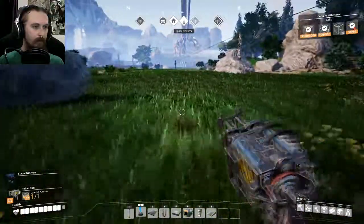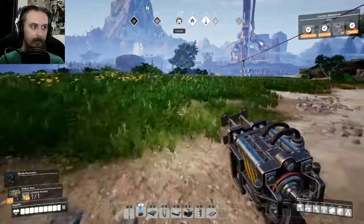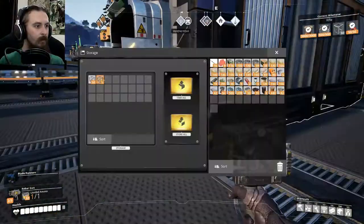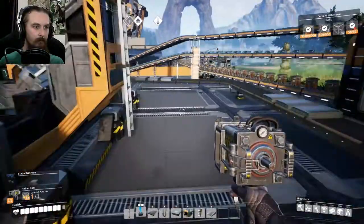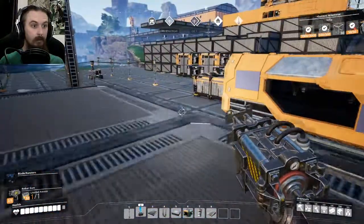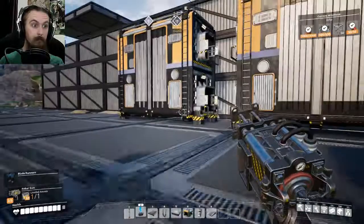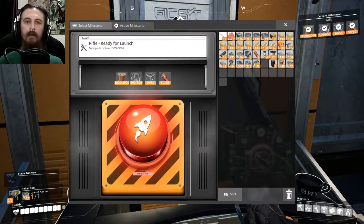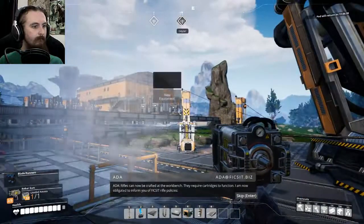We'll go and check the modular frame production — I'm hoping they've caught up. There's a full stack of 50, excellent! I'll reconnect this belt now and that can start running back through to the heavy modular frame production, which is going rather well. No complaints there. Rifle payload ready to launch — rifles can now be crafted at the workbench.